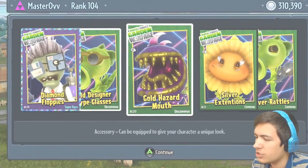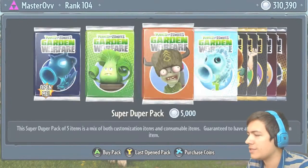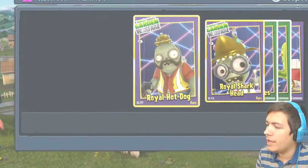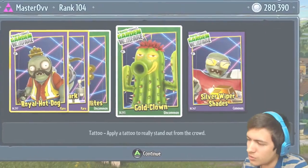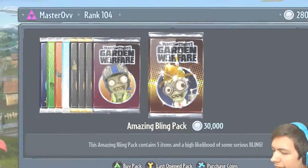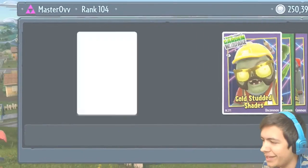I like the way there's like lasers behind them all and stuff — it looks pretty damn cool. The Royal Hot Dog, the Royal Shark Head, the Gold Satellites, the Gold Clam, and the Silver Wiper Shades. Let's do another one — we're only down to our last quarter of a million guys.